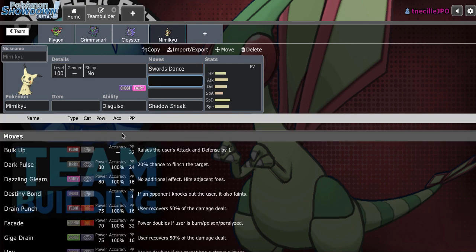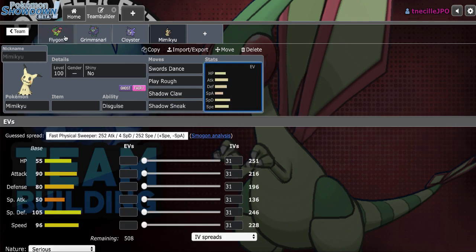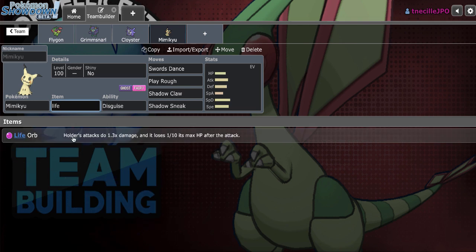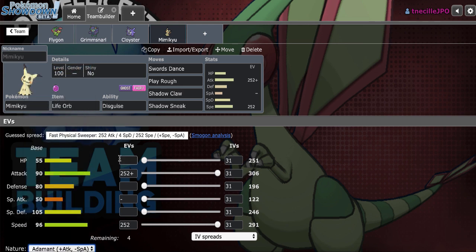Let's go ahead and run Swords Dance, Play Rough, and Shadow Claw. Drain Punch could be good to wear down Ferrothorn, but we have Fire Punch on this anyway, and Shadow Claw should put it in range of plus two Icicle Spear regardless, so I'm not super worried about Ferrothorn right now. We'll make this Adamant Life Orb. Being able to hit Scarf Dragapult and make sure that's not going to revenge all of my Pokemon is really good, so I definitely like Mimikyu on the team.